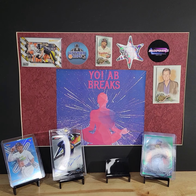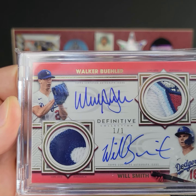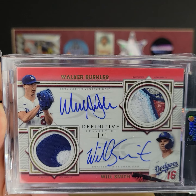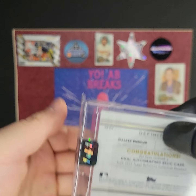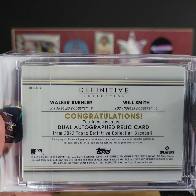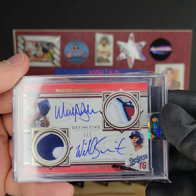Second to the last card is this sick thing out of Definitive — one of one. Will Smith and Walker Buehler, both on the Dodgers. Hit real good on the Dodgers. Probably hit okay with the Rays — all those Francos. So that's pretty sick.